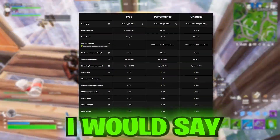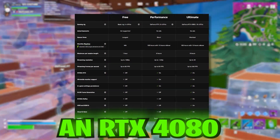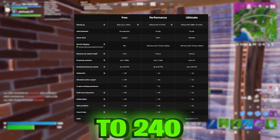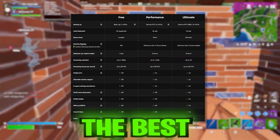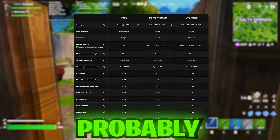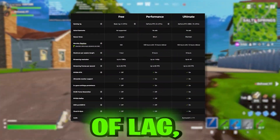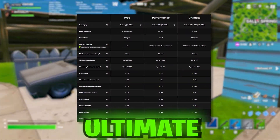I would recommend the priority version more for casual players, but if you want to play competitively, the ultimate version is probably the best option. The ultimate version has an RTX 4080, RTX on, 8-hour session lengths, up to 4K and up to 240fps, as well as no ads. It would also have the least amount of delay since you get exclusive access to RTX 4080 servers, fewer people on those servers, the least latency and lag, and you would probably play the best.